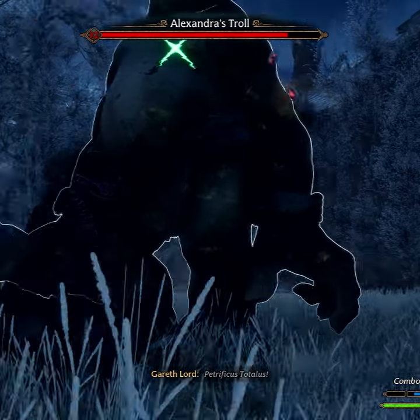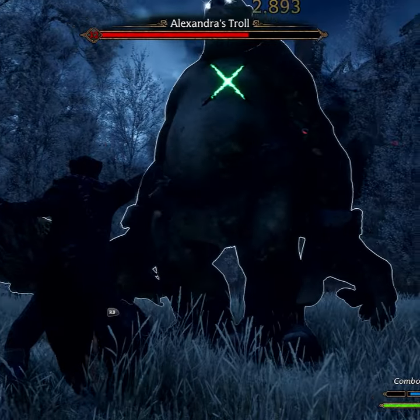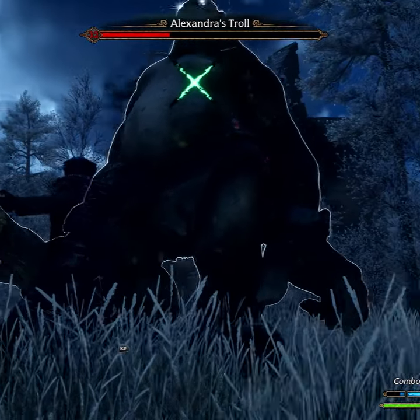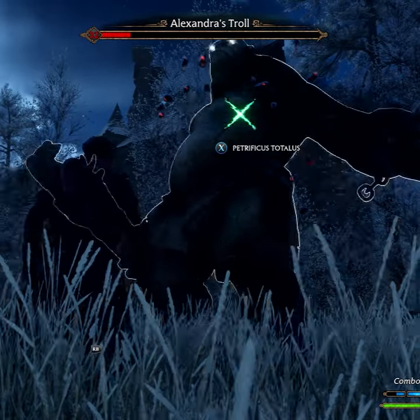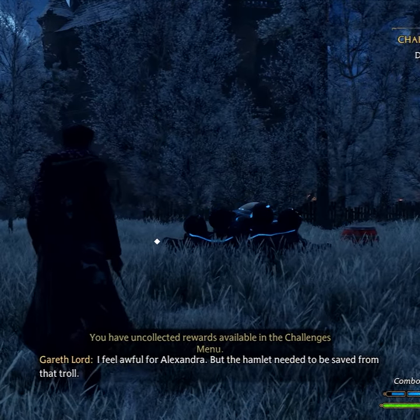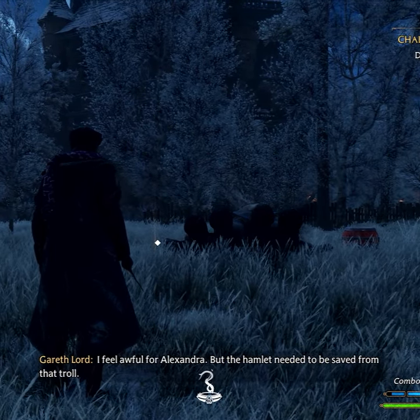we can continually use Petrificus Totalus to constantly stealth attack the troll, critical hitting him for nearly 3,000 every time we press X. As you can see, we've taken out the troll in a matter of seconds with very minimal effort and taken no damage whatsoever.